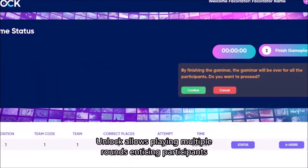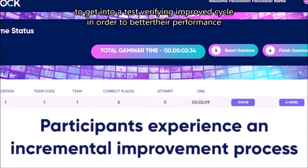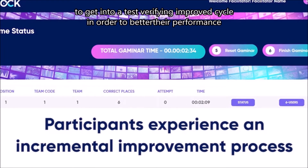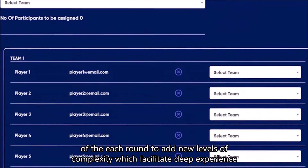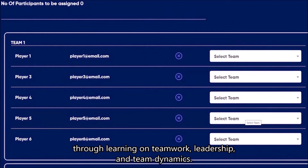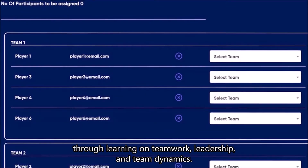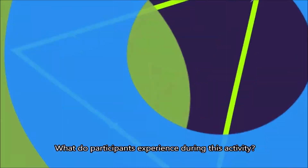Unlock allows playing multiple rounds, enticing participants to get into a test-verify-improve cycle in order to better their performance. Change the number of teams and the number of photos per player after each round to add new levels of complexity which facilitate deep experiential learning on teamwork, leadership and team dynamics.